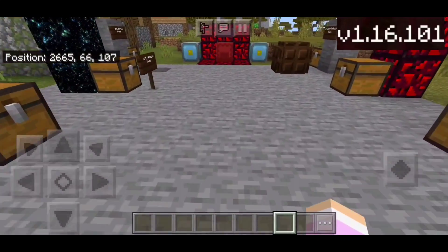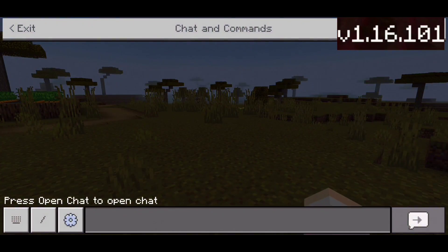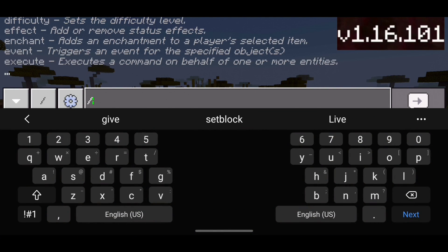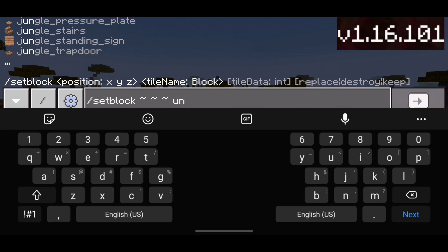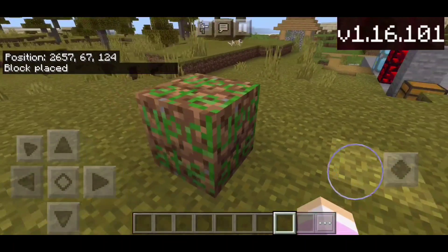About the unknown block — somehow this block is actually attainable if you have commands. There are two options: one, you can use multiple craft to give you the item. Or all you have to do is type /setblock with tilde tilde tilde and put 'unknown' — and as you can see, you see an unknown block name. But once you set the block down, it shows an 'update block' texture.